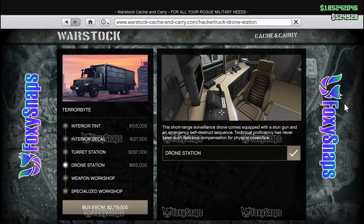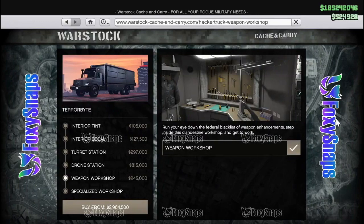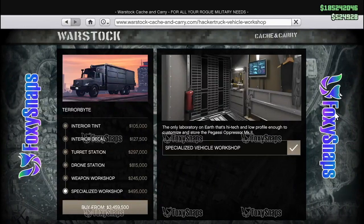You have 250 meters to scan a player. Now, if the Terabyte is active and you're using it, the Mobile Operations Center cannot be requested, and neither can the Avenger — confirming this vehicle is a direct competitor to the MOC and the Avenger, so you can only have one out at a time. The nerve center — the back part of the Terabyte — can only be accessed by players who are invited or who are in the same CEO organization or motorcycle club, so random people can't just walk up and go inside.